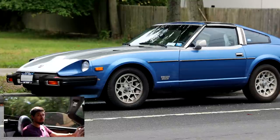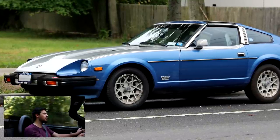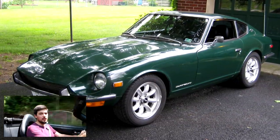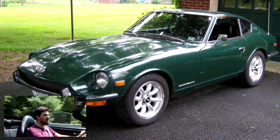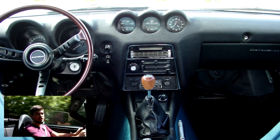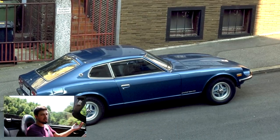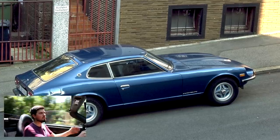Next is the Datsun S30 and S130 — the 240Z and 280Z. These are in like every racing game. They were never very fast, topping out at around 180 net horsepower, but people really like them. They handled well for their time, people love doing swaps in them, and they have very unique styling that's influenced all Z cars since. I'd be very surprised if they're not announced at some point — it just seems odd they wouldn't be on the initial list.